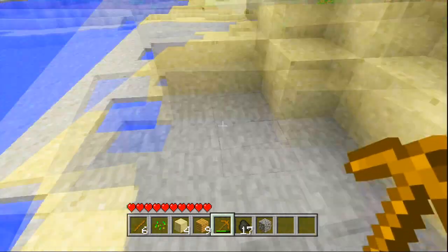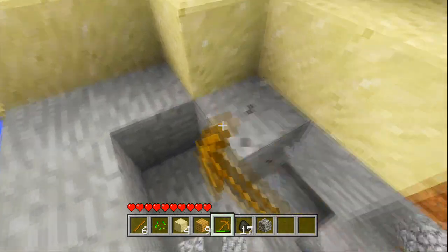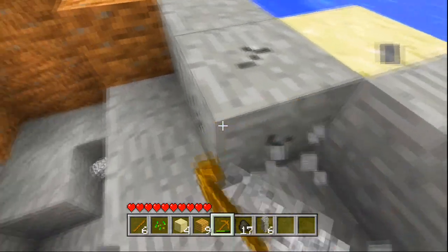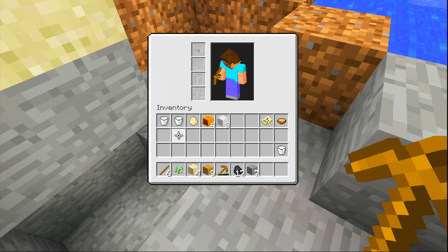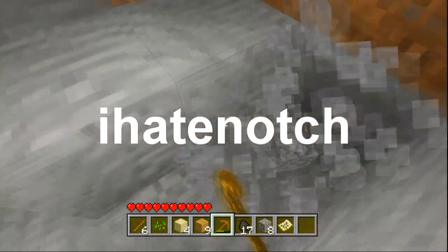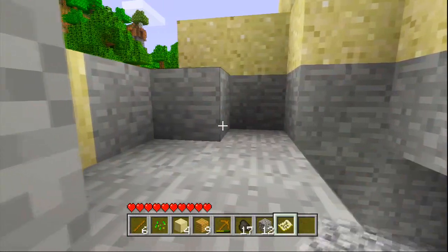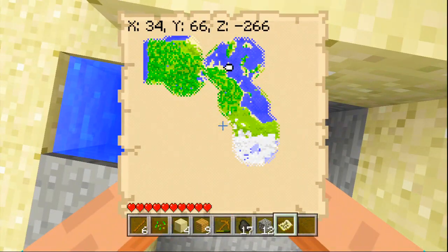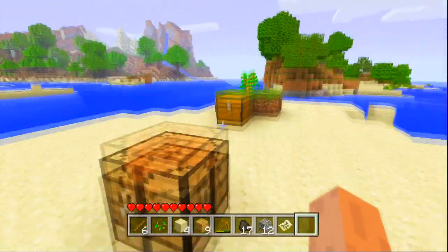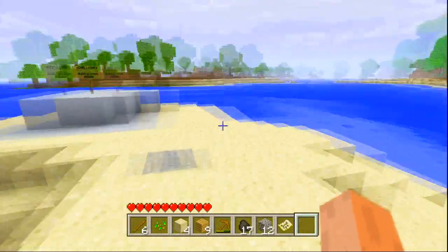I'll need some stone. The seed for this map — to get this island — I'll put on screen now. It's called 'ihatenotch' with no spaces and no capitals. I'll show you my map; that's where the island is if you want to go to it. I'll just put a bunch of clay on it to mark it. The tree's already there, I put a chest in it, and covered most of it with sand — but that's all I've really done.